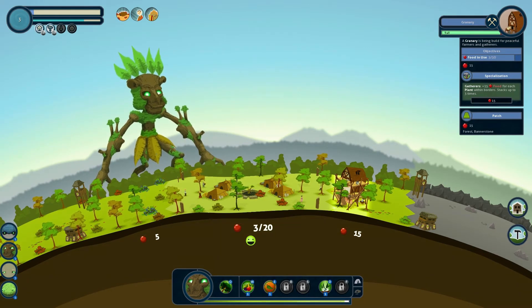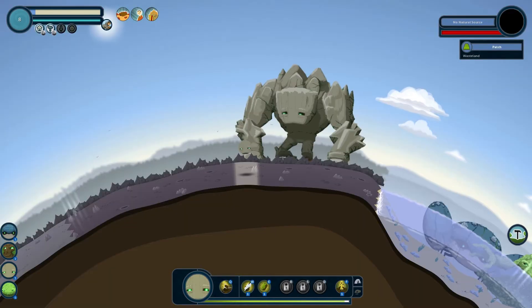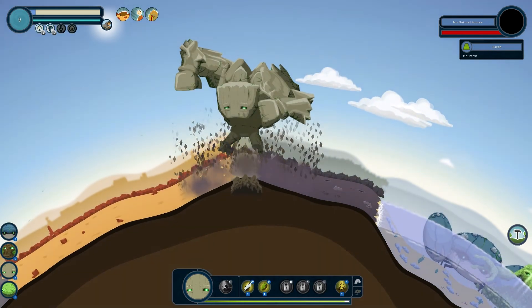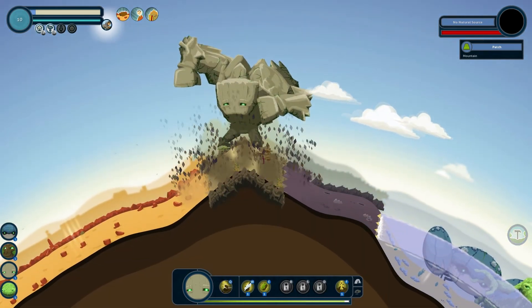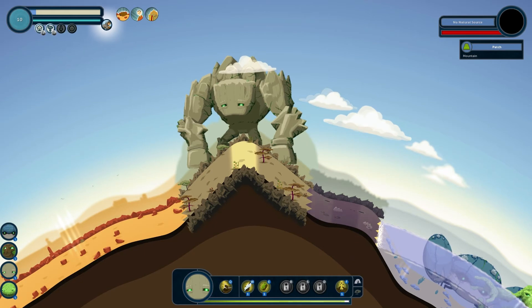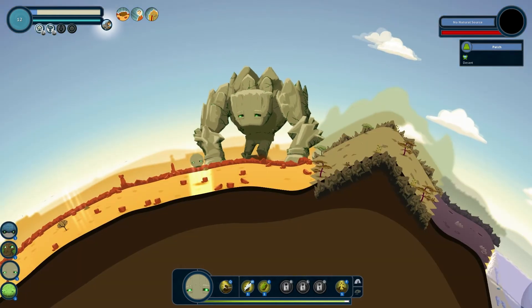A granny is being built for peaceful farmers and gatherers. A granny is kind of like your gym leader in this game, so you need enough apples to face the gym leader, which is pretty much the whole game. You just want to face these gym leaders for all of the giant Pokémon. He walks a bit slow, so I'm gonna have to edit out a lot of this. You can't get to that bit of land until you have all of the badges from the gym leaders.